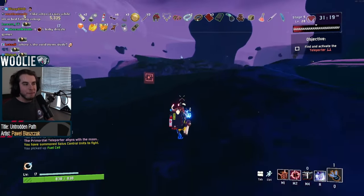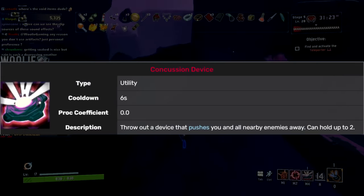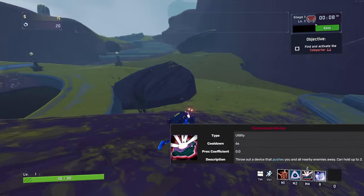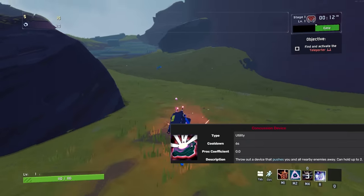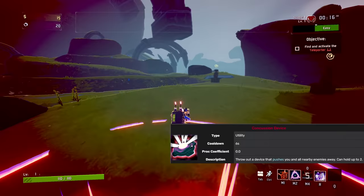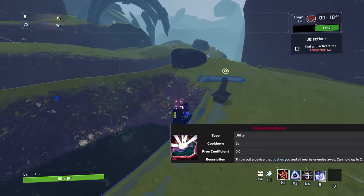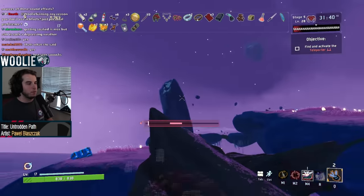Railgunner's utility abilities are her mines. Her default is the concussion device, which, after a short duration, explodes and pushes everything away from it. You have two charges by default, and each have a six-second cooldown. These are your bread and butter for mobility. If you're not comfortable with quickly finding the right angle to prepare yourself with, then you're going to have to practice. I will go over these in much more depth in the next section of the video.